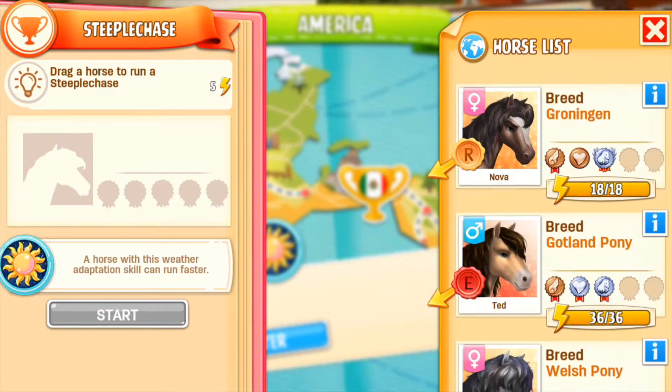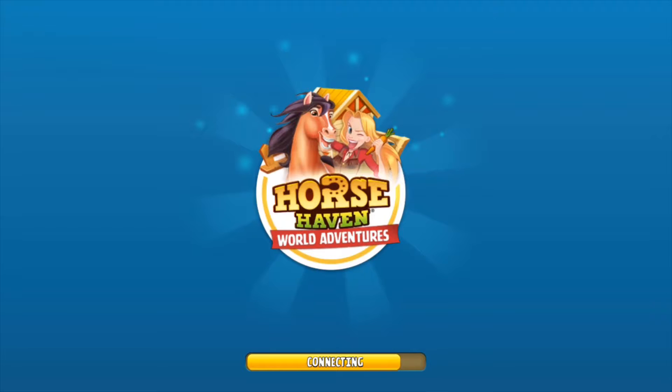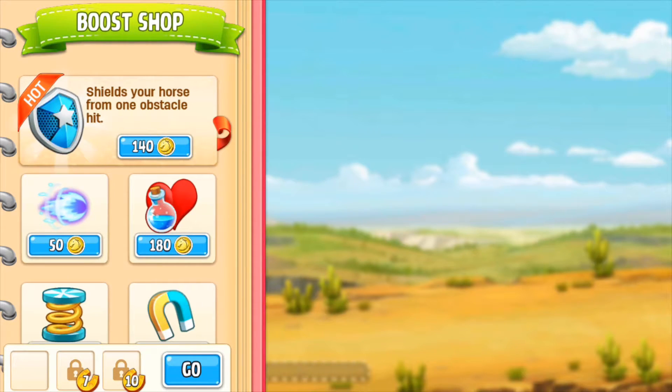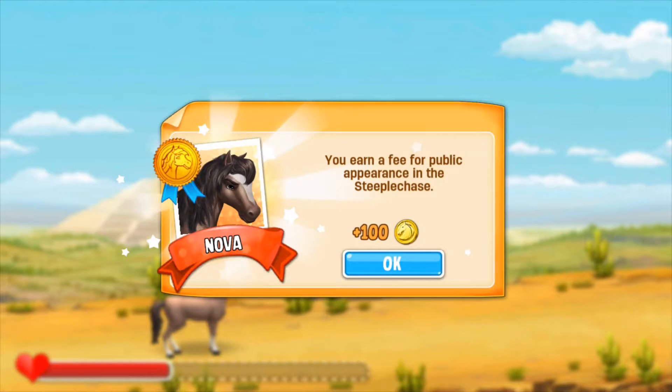Horses can learn and enhance weather adaption skills through leveling up or the Steeplechase event. You can see the event button when the event starts. I haven't really got any horses at the moment that will have this, so I'm just going to pick a random one - we've only kind of got one that has any of it because we leveled it up enough.